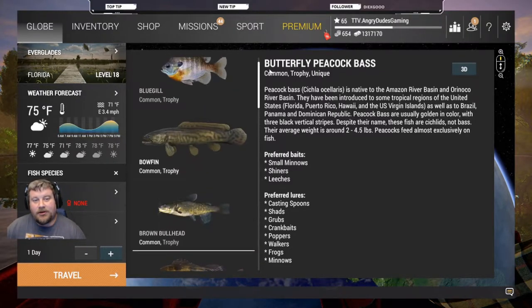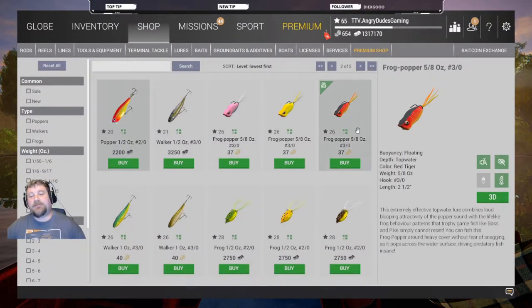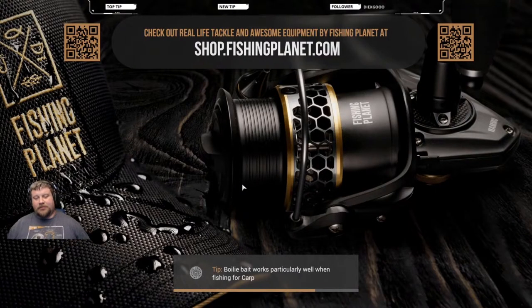Going into it, you can get a pretty good casting reel. What I do recommend though: if you have some bait coins, grab one of these frog poppers — I don't think the color matters. The regular frogs work, but frog poppers work better.